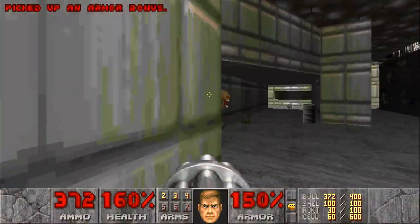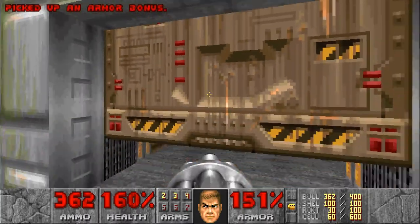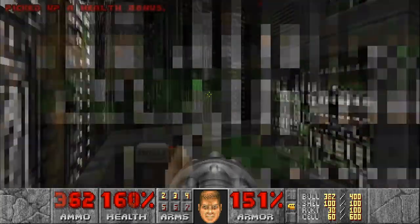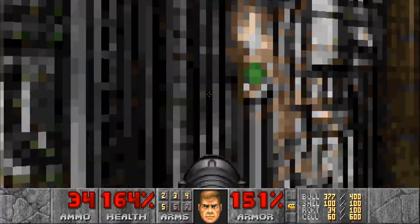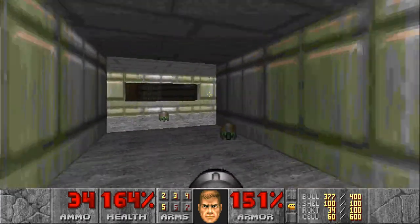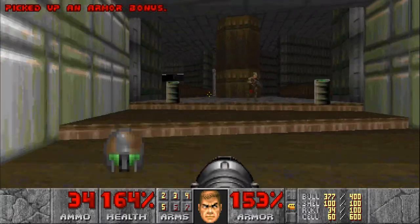That was really weird. So yeah, I think this is the other yellow keycard door — this is the bit in the middle that I predicted would be here. Finally I found the rocket launcher! I'm pretty sure I would have had plenty of other opportunities to pick this up considering how much ammo I found for it already.